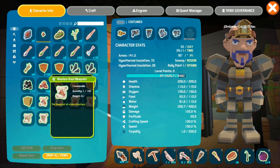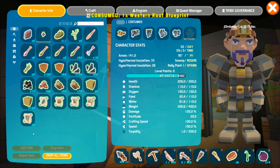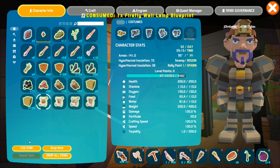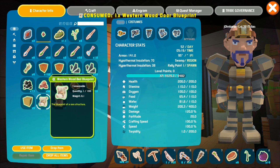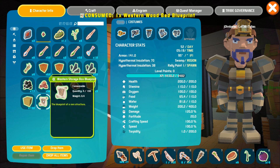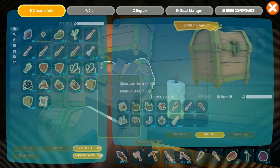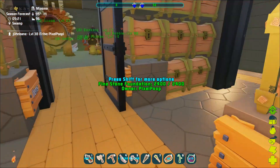We've got a Western roof blueprint. Let's use that and learn it. A firefly wall lamp - very nice. There's a Western ceiling blueprint - this is wood, I believe. We have a Western wood door blueprint, Western wood bed blueprint, and a Western storage box blueprint, which I think might be really nice. And we got some dirt we need to get rid of.